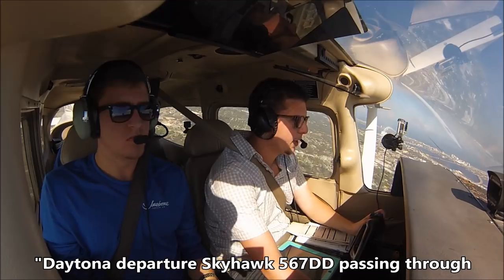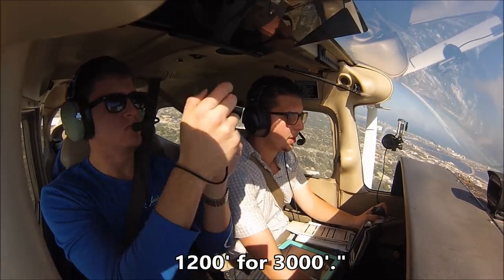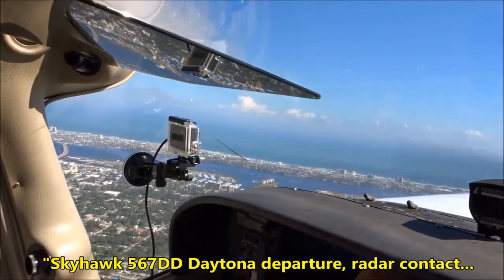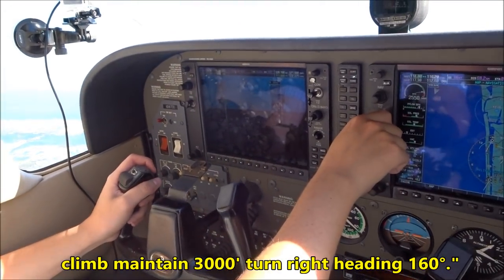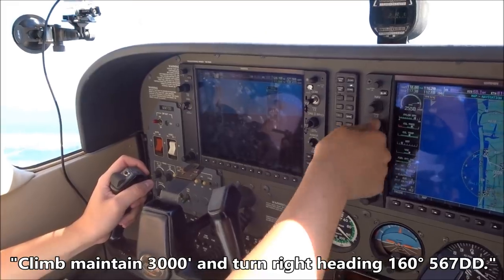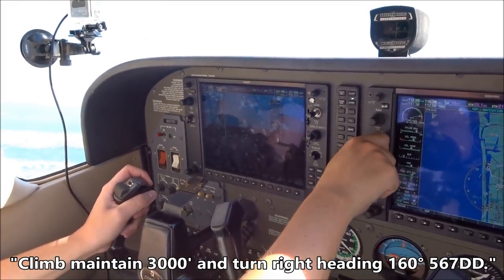Daytona Departure, Skyhawk 567 Delta Delta passing through 1,200 for 3,000. Skyhawk 567 Delta Delta, Daytona Departure, radar contact. Climb, maintain 3,000, turn right heading 1-6-0. 5-6-7 Delta Delta.